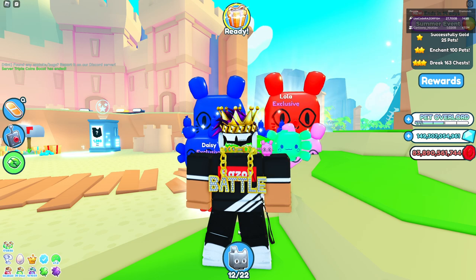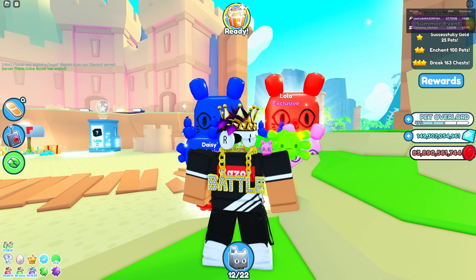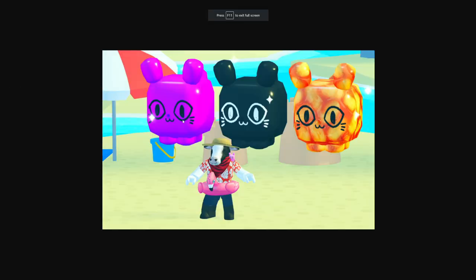They even made a UGC item for a pink balloon cat. Adam also shared a picture showing a purple balloon cat, a black balloon cat, and a beans balloon cat. So are these going to be admin-only balloon cats, coming in a future update, or will they be toy code or merch code pets? We'll have to see, but here are three different balloon pets that are coming out, leaked by Adam himself.